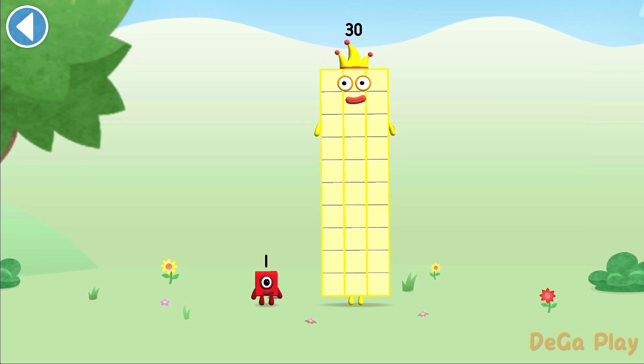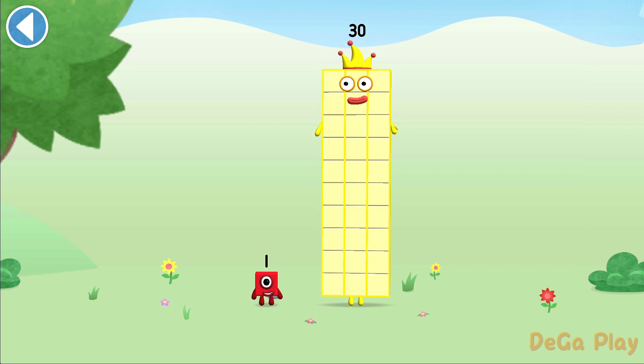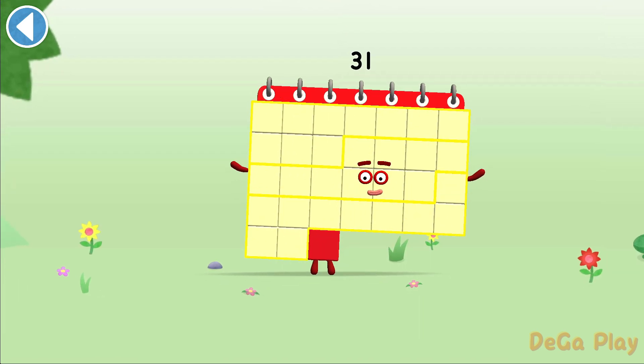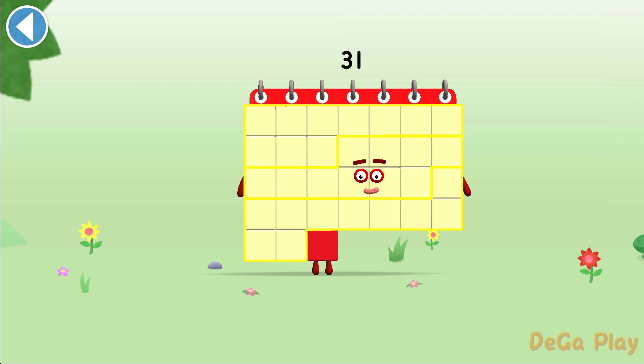We're about to meet number block 31. Can you add 1 to 30 and make number block 30? Drag number block 1. Yay! This is number block 31. This number block is made up of 31 blocks.